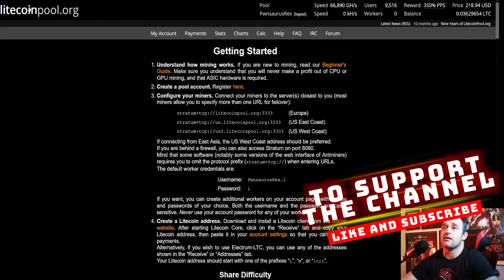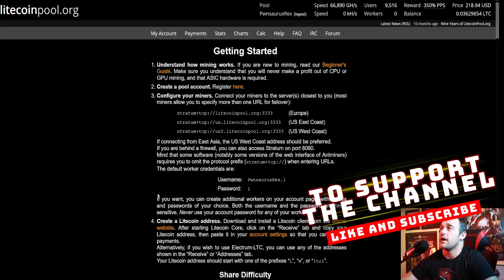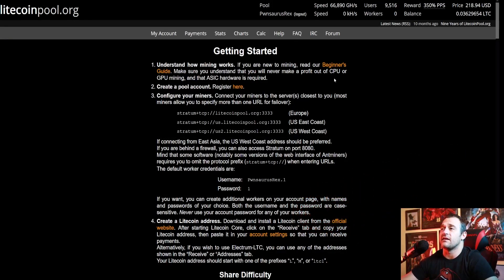Here we are at LitecoinPool.org and we are looking at the Getting Started section, which is under Help. They have a nice beginner's guide, and they also have the Create Pool Account option where you register your account, go to your email, verify back and forth until they confirm you're good, and you create it.